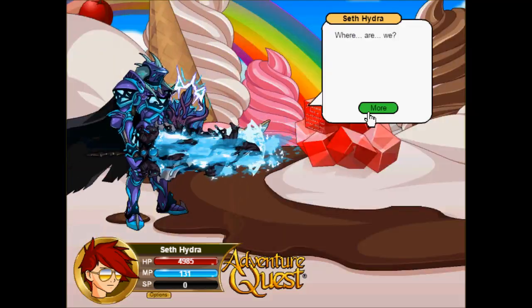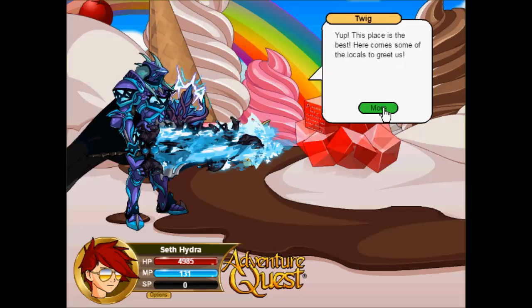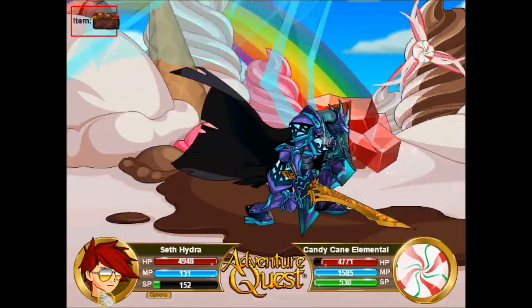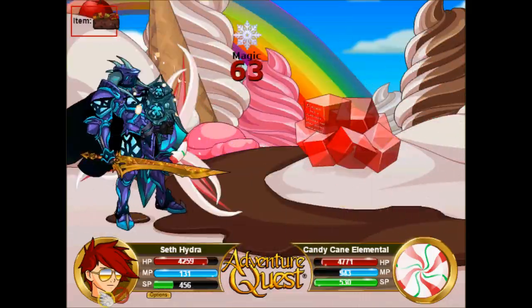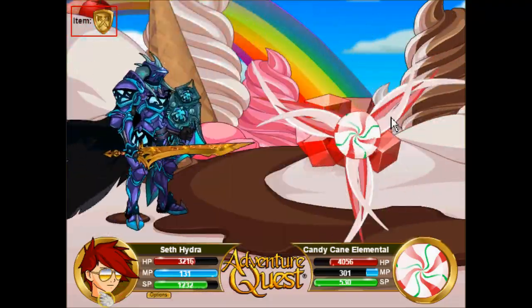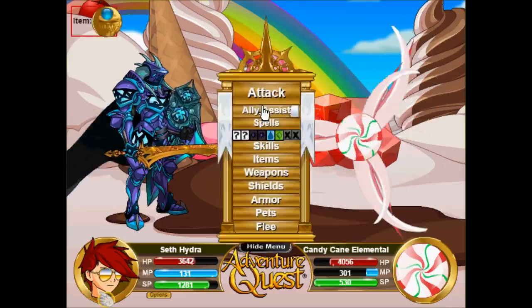This year's theme is ice cream, as most of you might know, and considering Twig the yellow Muglin loves them, he is one of the main NPCs in this quest. I'll leave you on the finer details for yourself when you read the dialogue.